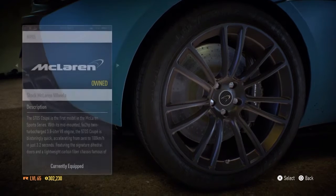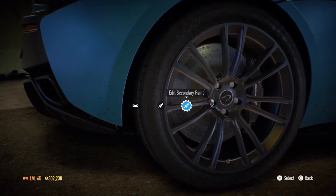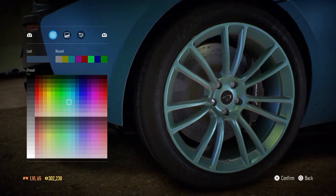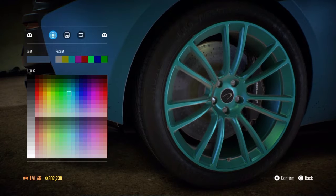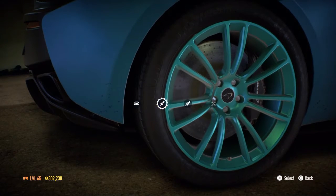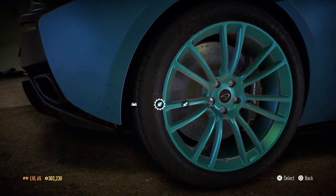What about the rims — can we make them any bigger? Nah, that's maximum size. What colour would look good with the blue? A nice turquoise, greeny colour would look pretty good I think. We won't change the rims, quite like them.